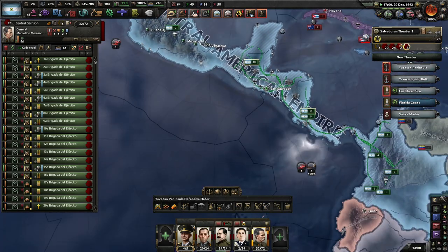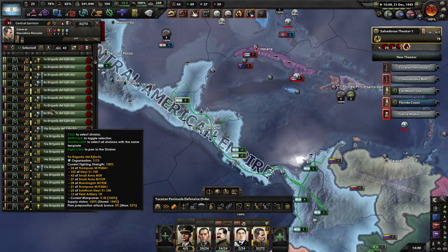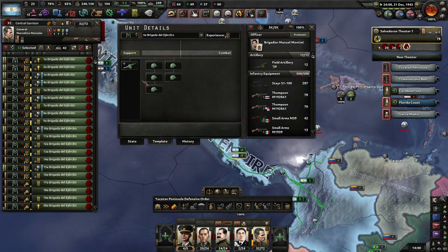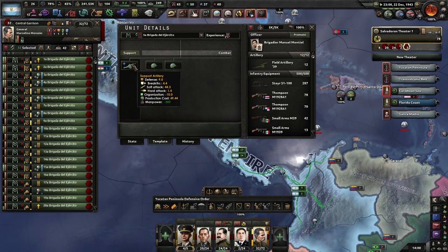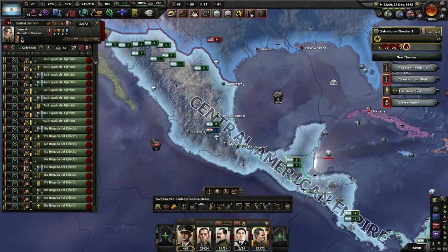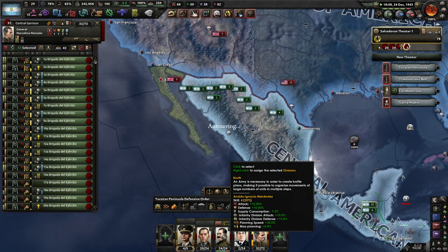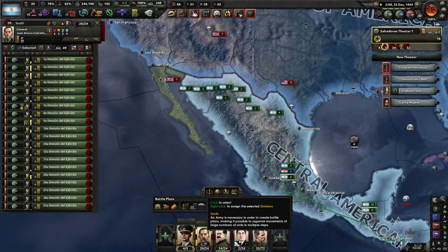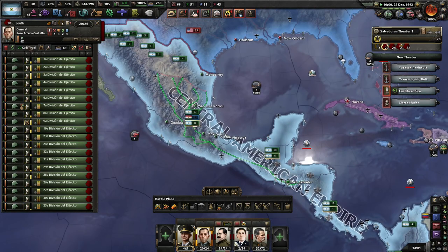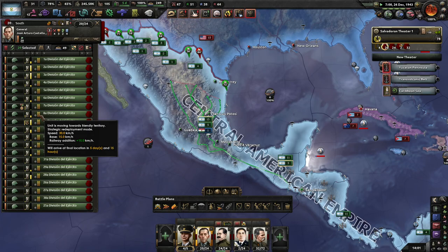We've got a lot of these - they're just an absolutely basic template: five infantry and four artillery. Cheap - they can just sit there and do nothing and wait for these guys to get all the way up here, which is going to take a while. About a week.